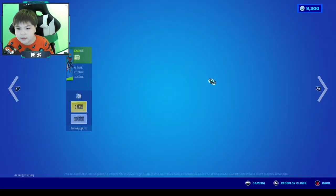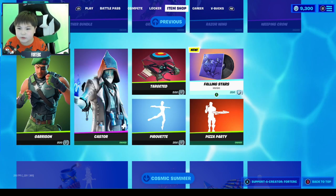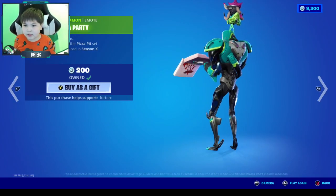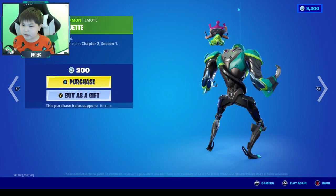Targeted is 500 V-Bucks, definitely pretty cool. Following Stars is 200 V-Bucks — pretty cool. We got Pizza Party for 400 V-Bucks, also very good. And Pirouette is 200 V-Bucks.